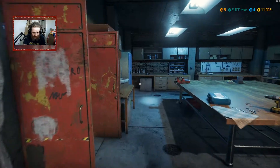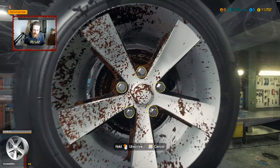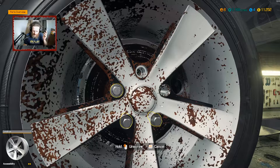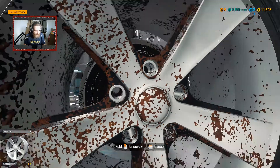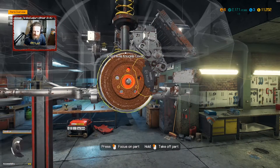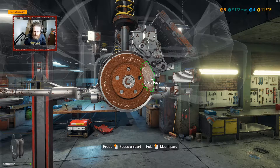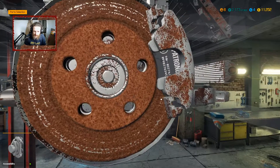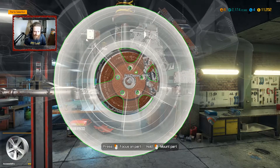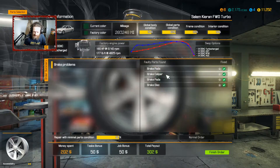Welcome back. Let's just turn this down a little bit. Alright, this is the last thing we need to do for this car, and I believe it's just the brake pads. Let's replace these, replace the caliper, and then put the wheel back on, and then this one is all done.